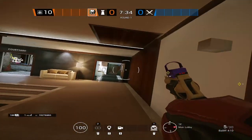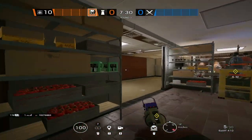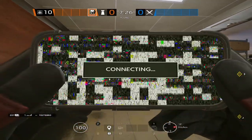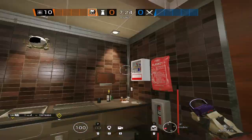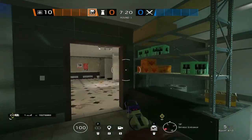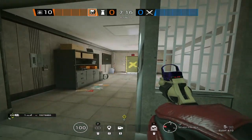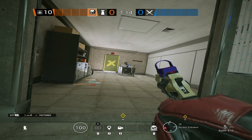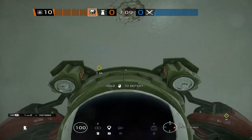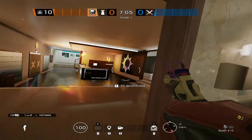For Maestro's utility, the first Evil Eye goes inside of Kitchen — just place it on the sink. This watches Kitchen Door and also lets you see the Kitchen Window hop-in; move it slightly to the right and you can see that very easily. For the second Evil Eye, you can either place it in each site room for info everywhere, or since this wall is reinforced, place the next one on that reinforced wall.